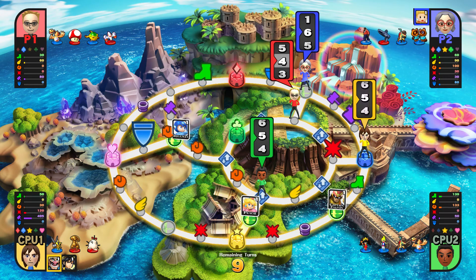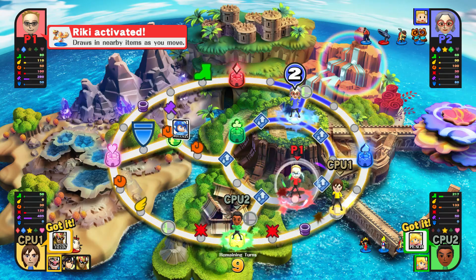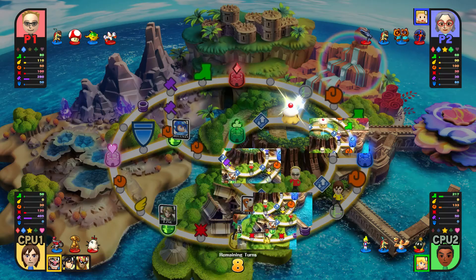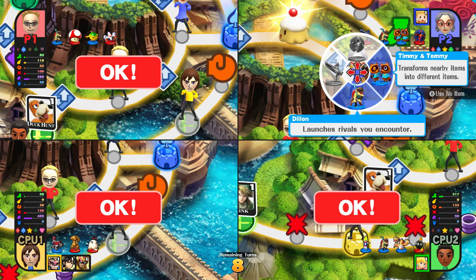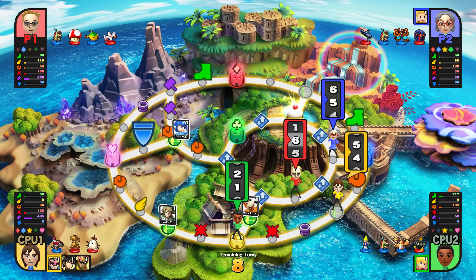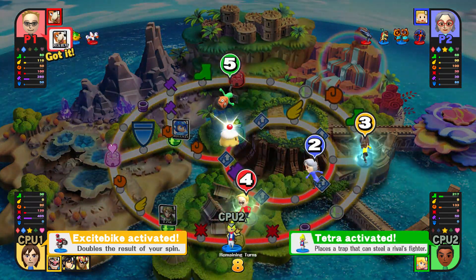Hit B. One! I got a one. Some fighters. Watch out! Alright, where do you want to go? Captain Falcon's out there and I can't do anything about it. I might be able to get this if I get a high roll. Press B. One! Looks like it would be good enough.